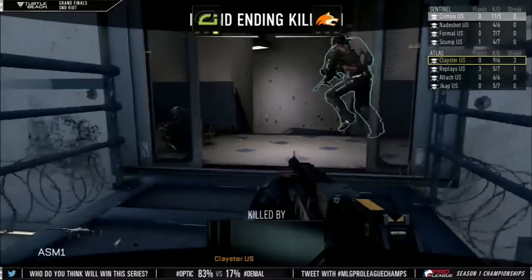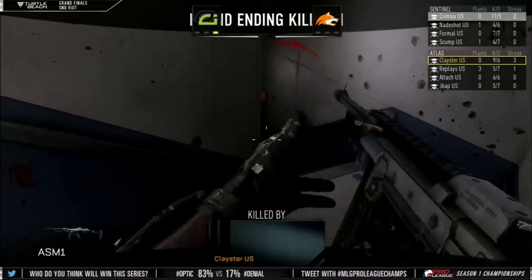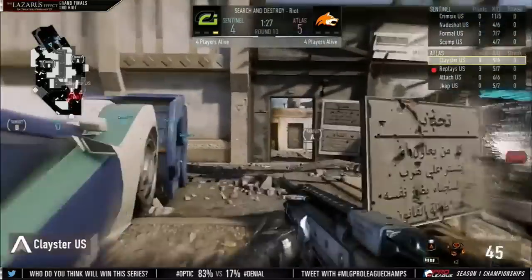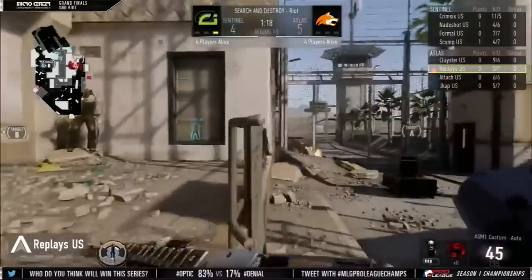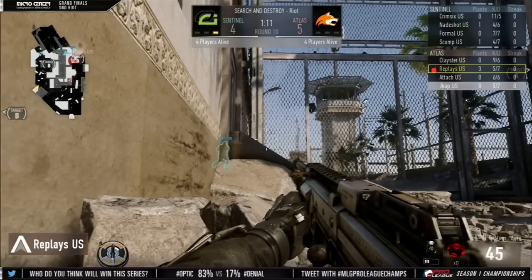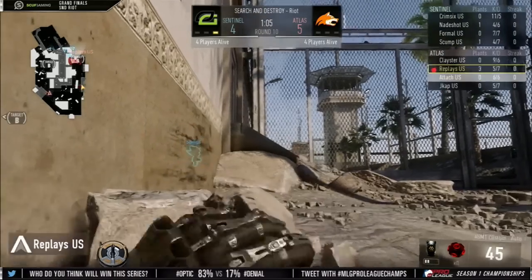This is huge play from Denial. Denial fans here in the venue clapping with every round, getting louder and louder. Clayster 9 and 6. When you get clutches like we saw — Attach clutching up against Krim6 and then Clay getting a 1v3 — that gives you so much confidence as a team to know you can come back. Now they're 5-4 up. Optic need to really clutch up here — they need to summon some energy. The 5th attacking round for Denial here in round 10. Replays making his way over to A once again. A player watching B on the flank, making sure Optic doesn't do what they just did in the previous round.